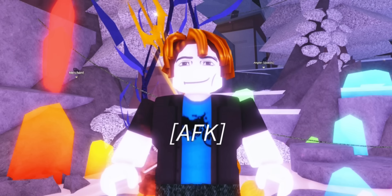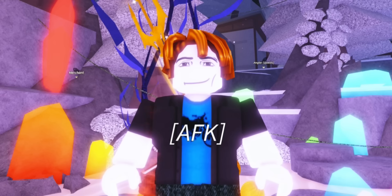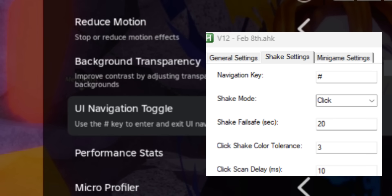Now we move on to the shakes end. Make sure you're setting up your shakes end exactly the same as mine. The only thing you need to change is the navigation key. You want to change the navigation key to whatever your navigation key is. If you go to your Roblox settings, there's an option that says 'UI navigation toggle' — check what key your UI navigation toggle is set to and change it to match in the macro.